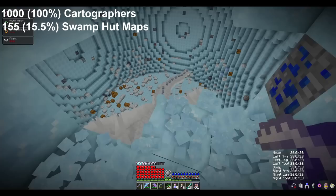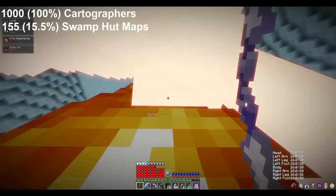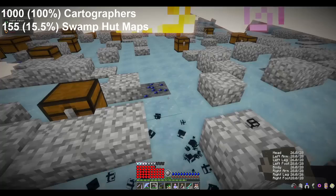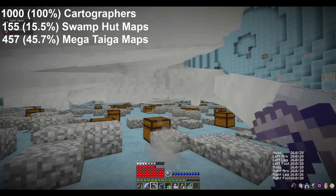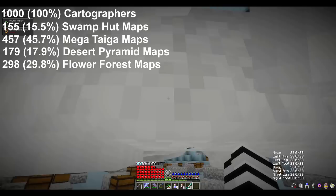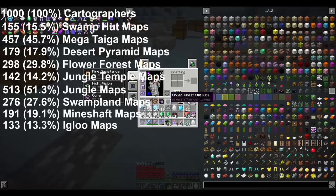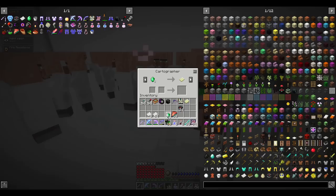After trading with 1,000 cartographers, here is how many of each map I got. I ended up with 155 swamp hut maps — a 15.5% chance each. The villagers also had 457 mega taiga maps, 179 desert pyramid maps, 298 flower forest maps, 142 jungle temple maps, 513 jungle maps, 276 swampland maps, 191 mineshaft maps, 133 igloo maps, as well as 1,000 ocean explorer and 1,000 woodland explorer maps, which it seems all cartographers sell.